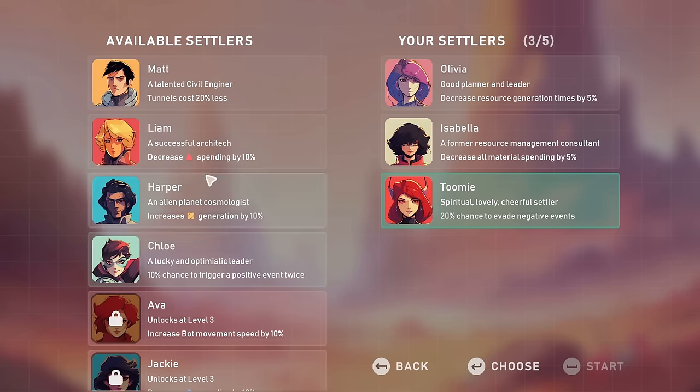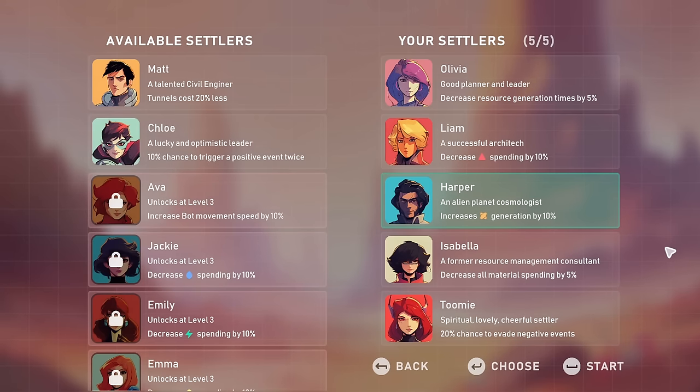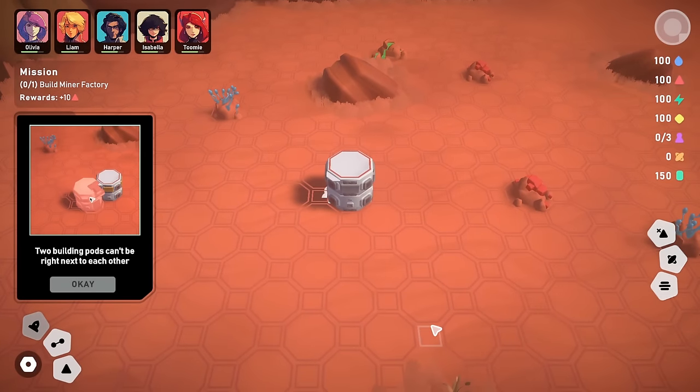Let's take Liam to decrease pointy red triangle spending by 10% — since Liam is an architect, that probably means buildings are 10% cheaper. For the last space, Harper's 10% chance to trigger a positive event twice isn't very high, and we don't know how often we'll build tunnels, so let's get Harper to increase our yellow thing generation by 10%. With that done, we are ready to make our journey down to Planet Deidre.